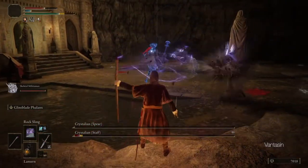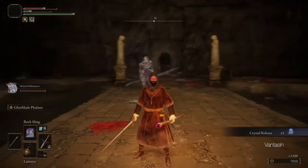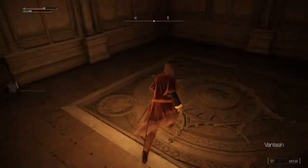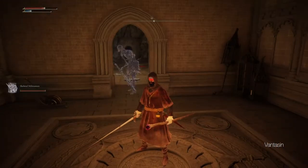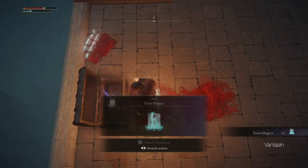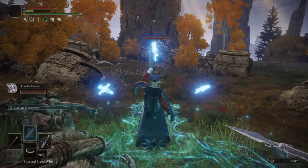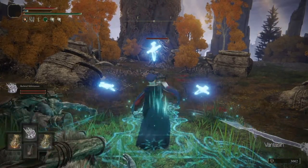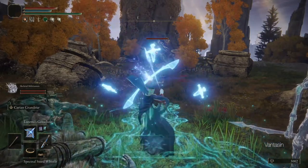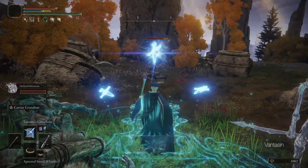Rocksling is very effective at breaking their poise so we will simply spam Rocksling while trying not to get hit. After the Crystalian duo boss we will take the elevator in the back of the boss room up to the top of the tower to find the Terra Magica spell. Terra Magica is a core spell — it creates a blue zone on the ground beneath our feet and when we stand inside of it our magic damage is buffed by 35%. This is great to use at the start of combat in conjunction with our Flask of Wondrous Physic for setting up a massive long range burst attack.